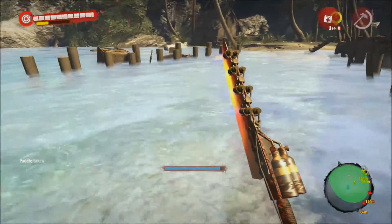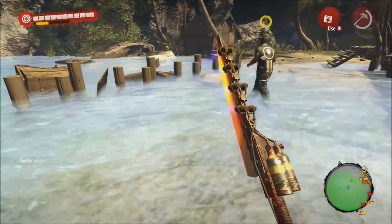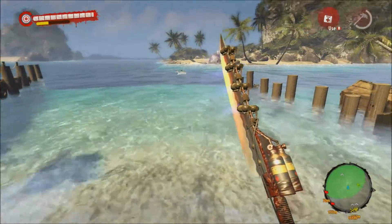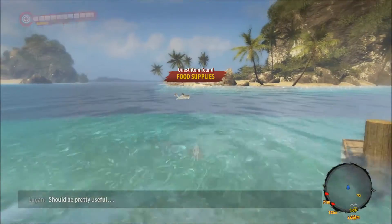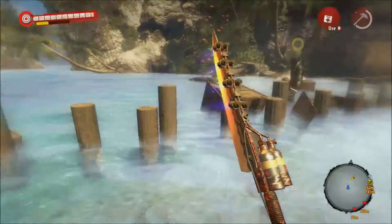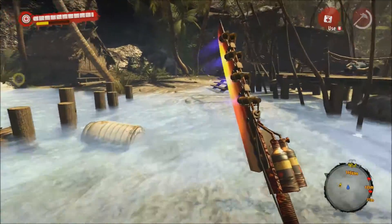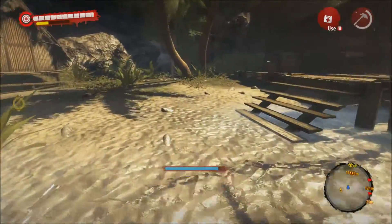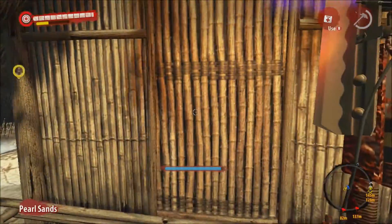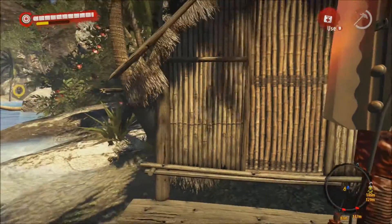What are you looking for? I haven't got a clue, it just says look for things in the hidden — something. I found it. Is that a shark or something? What the fuck is that? It's a zombie. What's in this hut? Nothing, you can't open the door.